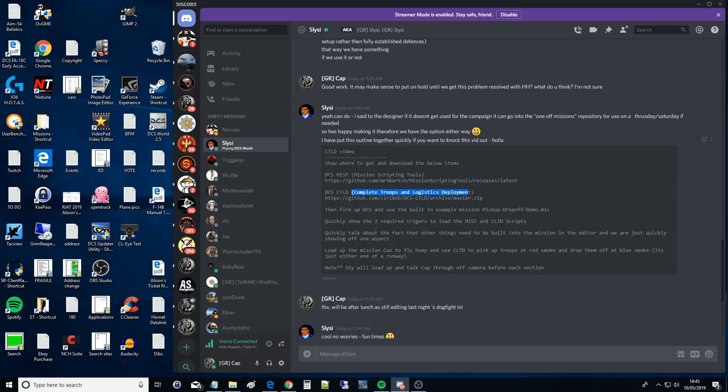Right, so we're going to grab the first thing which is DCS MIST - the mission scripting tool. That scares me a little bit, so we're going to copy that there. I've got to remember to include these links in the video.